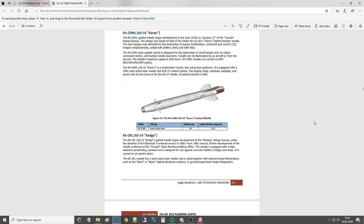Hello everyone, I hope you're all doing very well. Today we're in the Su-25 Frogfoot, the non-T version, and we're looking at air-to-ground guided missiles that come in three types. First, the KH-25ML, reporting name AS-10 Karen.